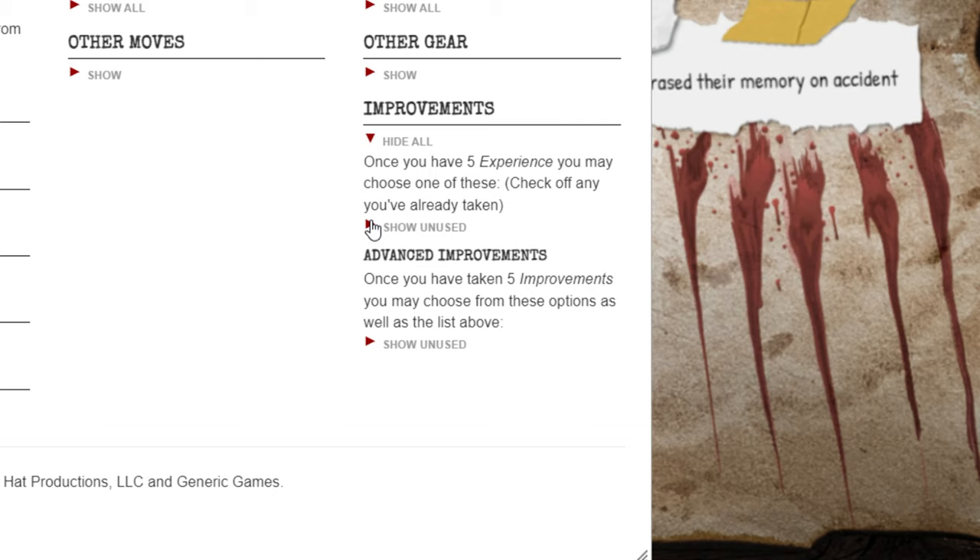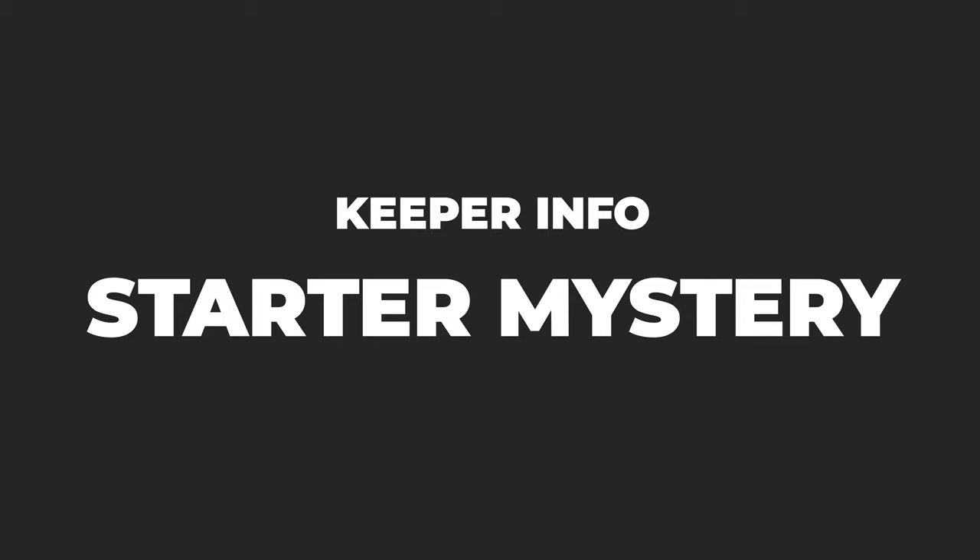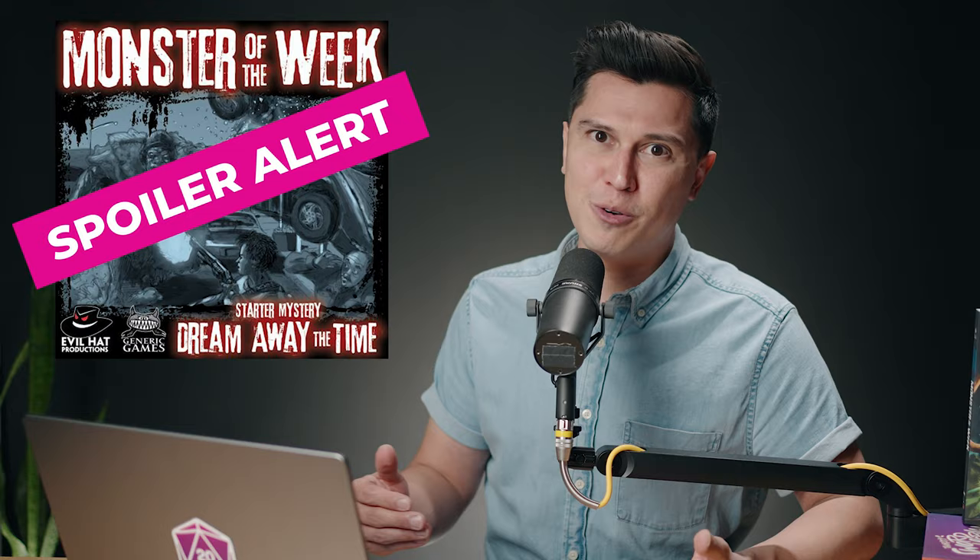Now that your players are ready and you have a good idea of how the game flows, let's make sure you as the keeper are ready to run the game. There are a ton of published mysteries to choose from, but we're going to be using the free Dream Away the Time Starter Mystery for our example. If you're thinking of playing this mystery — or you're watching this as a player and your keeper is going to be playing it — spoiler alert. Check for links in the description below.